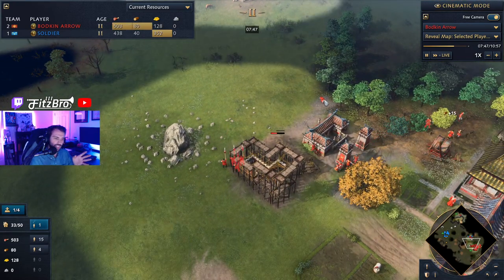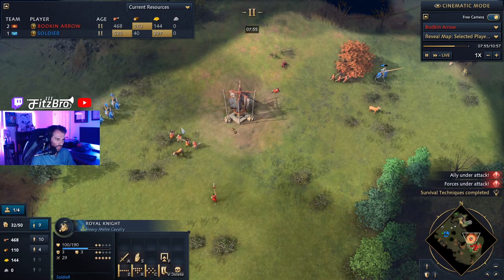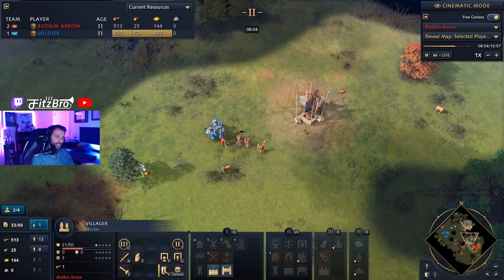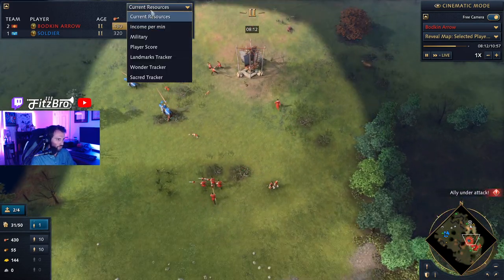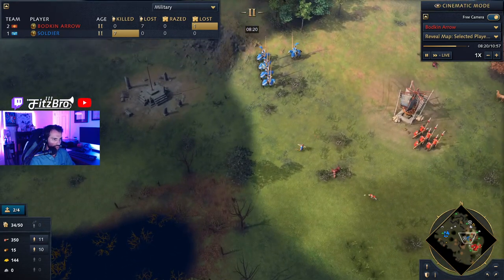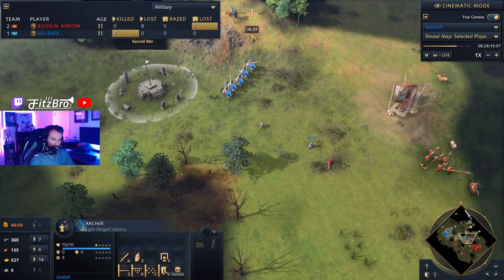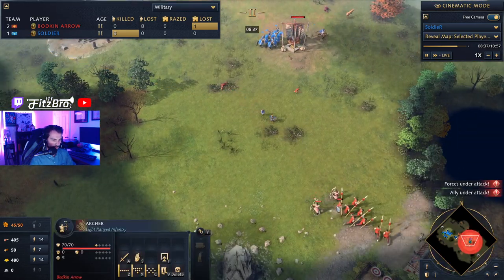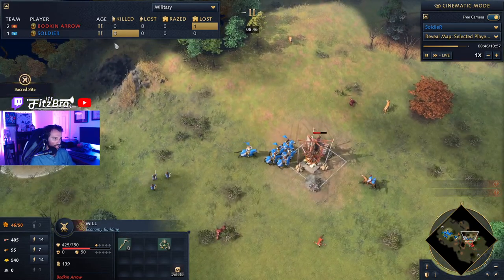What's absolutely devastating about the French is that if they are even moderately successful — and there goes a third villager, and another — the French already produce villagers at a faster rate. So not only are they ahead in villager count, every villager they kill puts them even further in the lead. Three or four villagers have died; units killed is at seven and Soldier has lost zero. Soldier is mixing in archers, dropping a mid-map archery range, using them to ward off the spearmen. Archers are very effective countering spears, though Bodkin Arrow is throwing down his own archers in response, but he's been pushed off food and lost eight units.